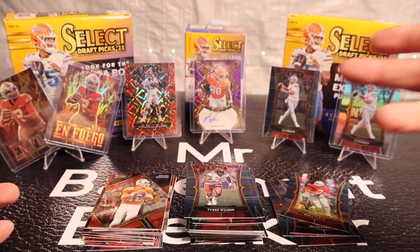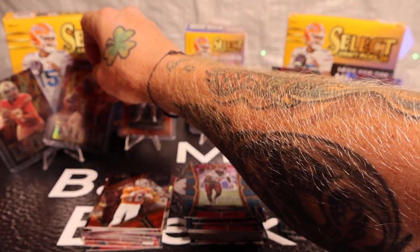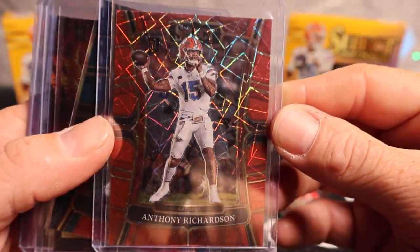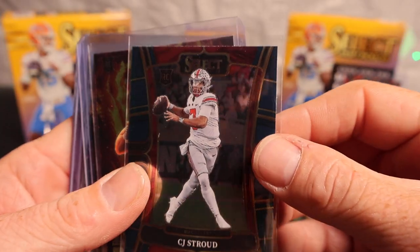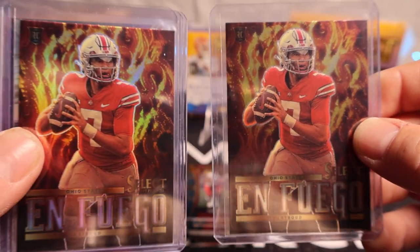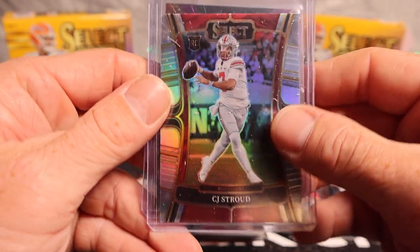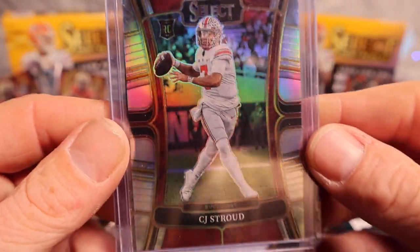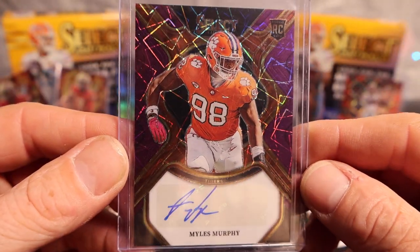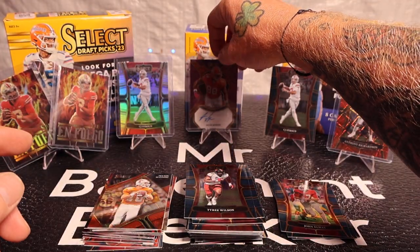Let's do a recap of the good cards: we got one, two, three, four CJ Strouds, including a silver CJ Stroud. We got Anthony Richardson on the red lasers, a base CJ Stroud rookie, the base on fire, the silver on fire with the shine, then the silver CJ Stroud. And topping the whole video off, we got an autographed Miles Murphy rookie purple lasers numbered 31 of 89. Super stoked on this video — really nice.